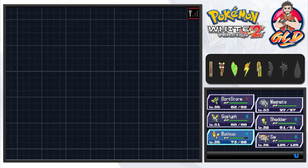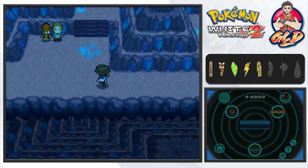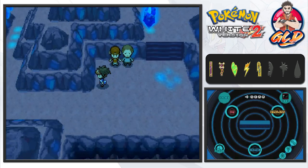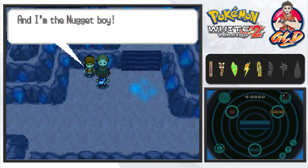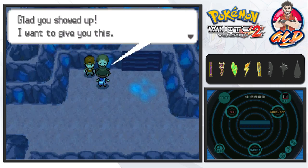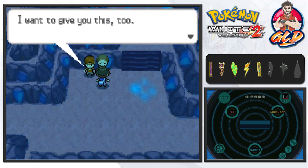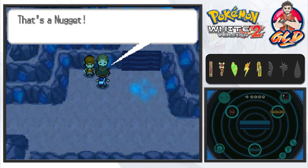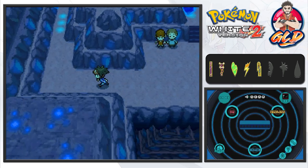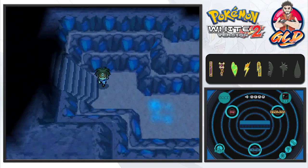A few episodes ago I was trying to figure out why I was stalling on Butkis. While we approach these two trainers — wait, hi! 'I'm the Nugget Man and I'm the Nugget Boy, glad you showed up — here, have this!' We get ourselves a Nugget, and the Nugget Boy gives us a Big Nugget too.